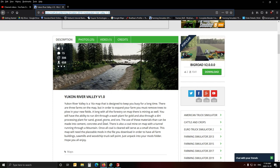It's a 16x map designed to keep you busy for a long time. There are three farms on the map, but to expand you must remove trees to plow new fields. I'd recommend the T-Rex mod to get rid of trees - it makes short work of trees and stumps all in one go. Along with forestry, there is mining as well. You'll have the ability to run dirt through a wash plant for gold, and also through a dirt processing plant for sand, gravel, stone and ore. These materials can then be made into cement, concrete and steel. There's also a coal mine with a tunnel running through a mountain.